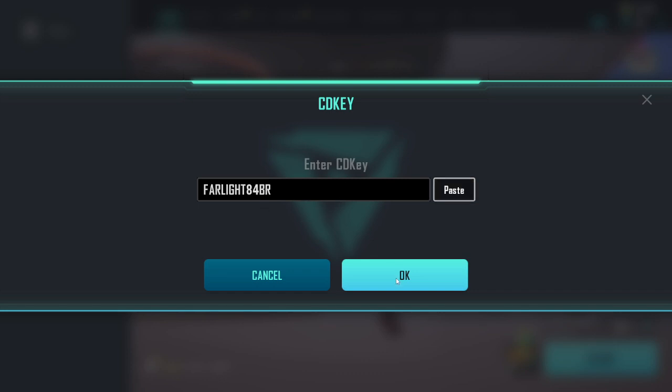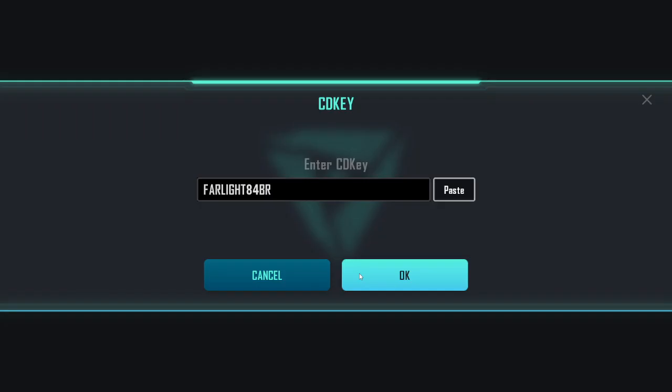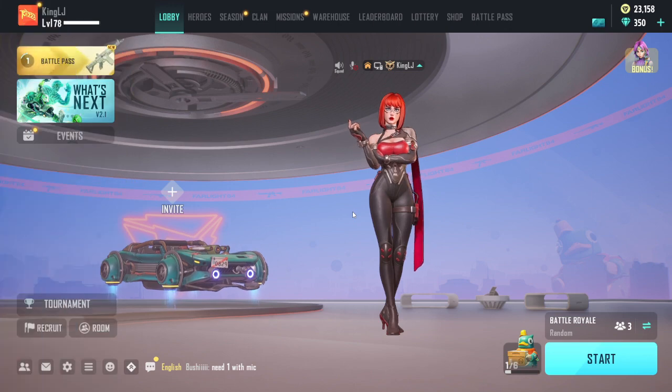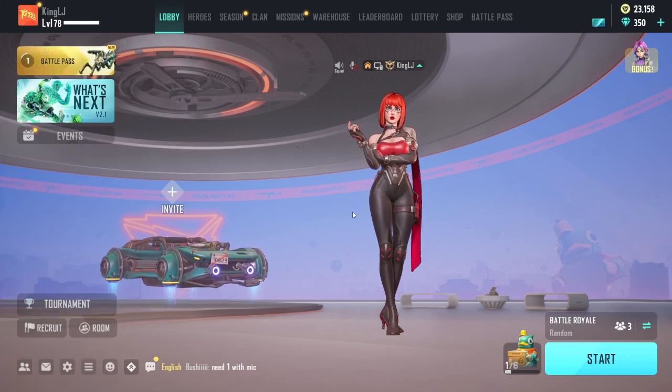Once you paste the code in, click OK. Because I've already done it, it rewards you with your thousand tokens. And that's what you need to do to redeem your Farlight 84 codes.